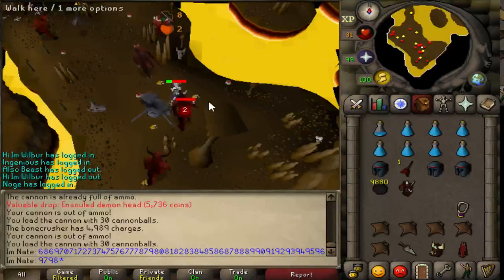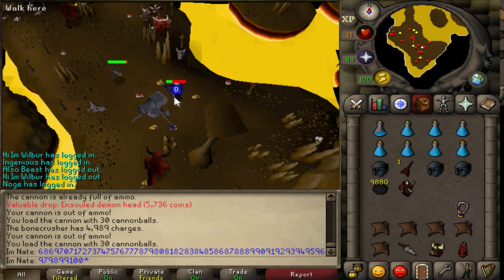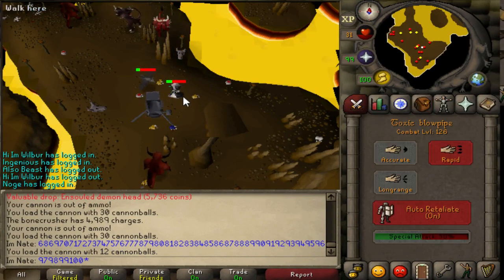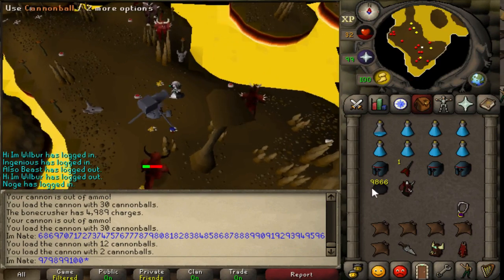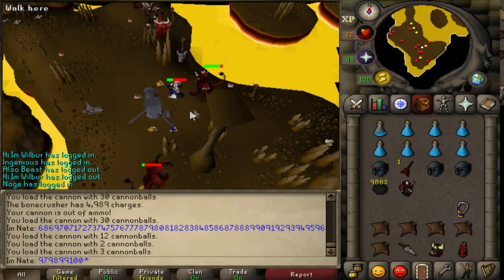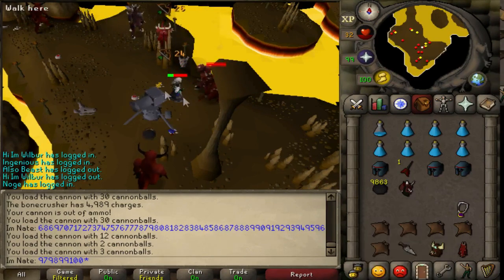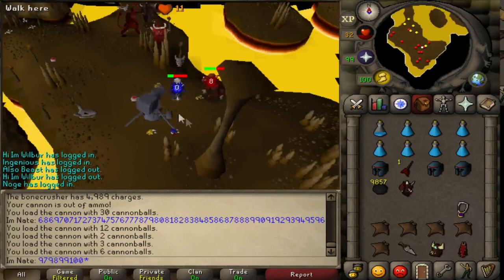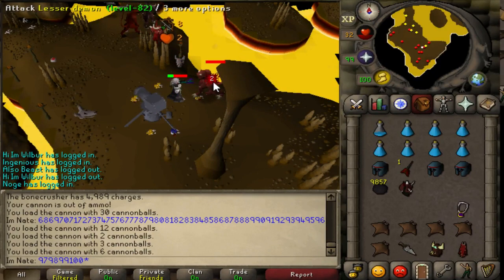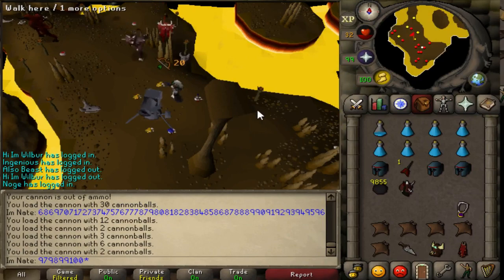Another one off the list. We have the lesser demon champion scroll up next and it's really annoying because I have to count every kill myself — my bone crusher isn't working. But I think I have a plan: I'm going to count my HP and range experience, which should tell me the amount of kills. I'll check my HP experience to see how much range experience came from actual range damage, and any extra past that will be from the cannon. I'll try to make sure I only kill the bats with my cannon so I know how much range experience to subtract. I should be able to count pretty accurately how many I kill without sitting here counting each one.